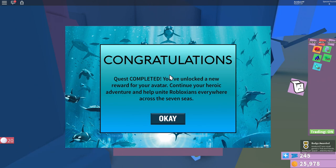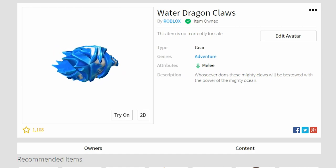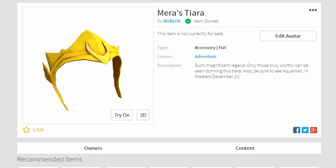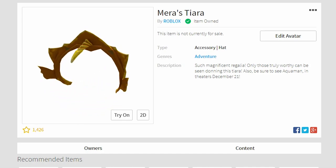And that's it guys — super easy to unlock both the Water Dragon Claws and Mara's Tiara during the Aquaman event. I hope you guys enjoyed the video. If you did, don't forget to hit that like button. If you're new to the channel, don't forget to subscribe. Thanks for watching guys and have a wonderful day.